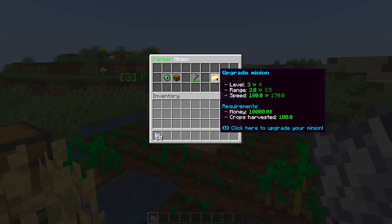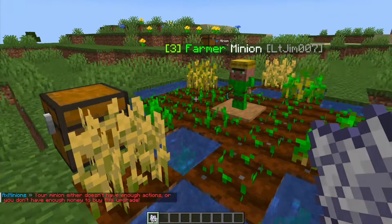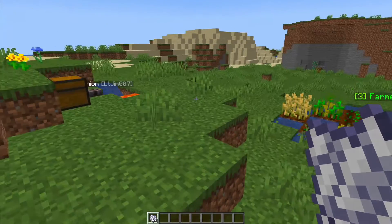Depending on their job you want to give them an appropriate item. You can upgrade them and it's going to show you which level the range and speed increases, as well as the money and crop requirements. If I click this it says we don't have enough money and I don't think he's harvested enough currently.